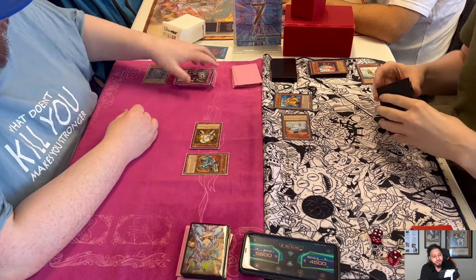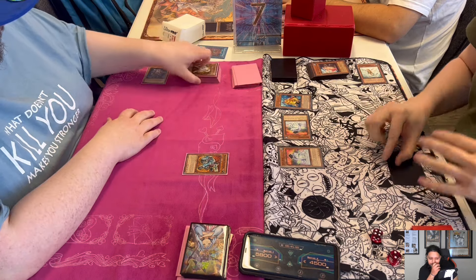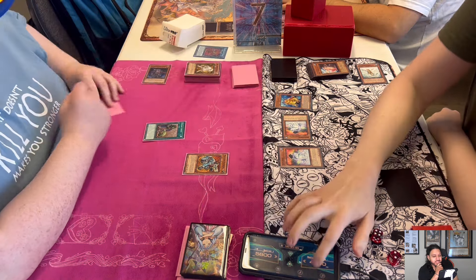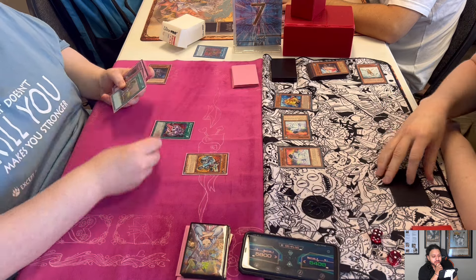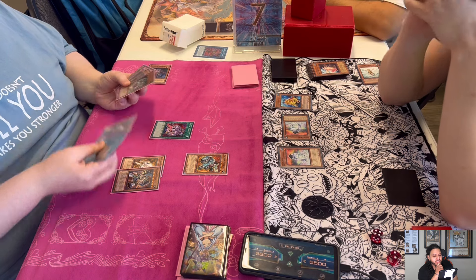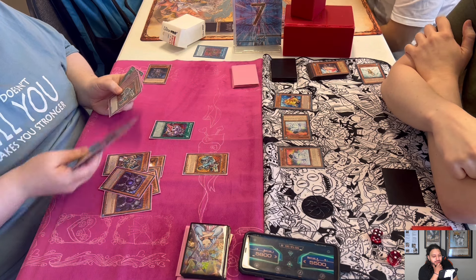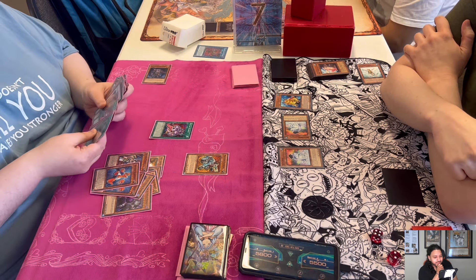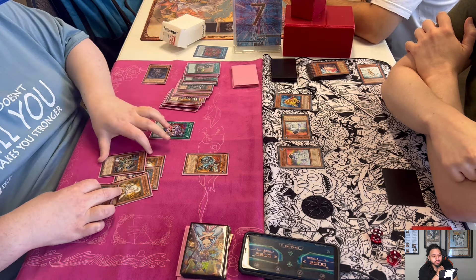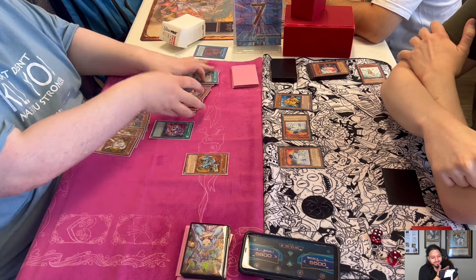Ryan goes for the Substitoad — you want the Dupe to miss timing. Now the game is looking bad for Josh. He top-decks Pot of Avarice, which is good news, but Ryan had some insane draws. I'm telling you, that Econ early in the game when Ryan had nothing — I think Josh should have gone for Econ with the Fortress effect and left Ryan with just Raigeki Break.